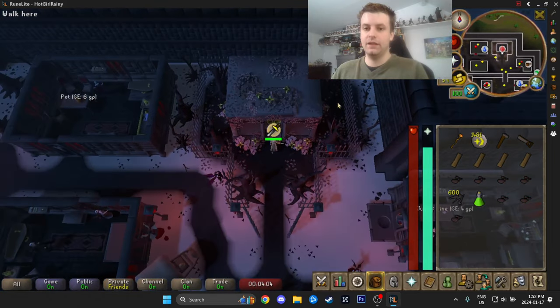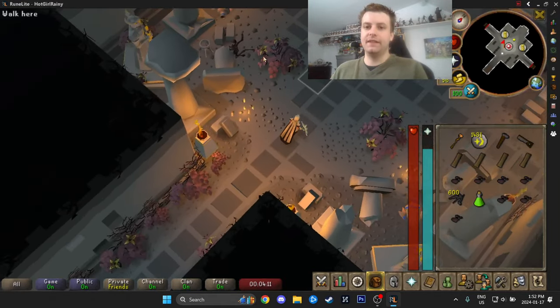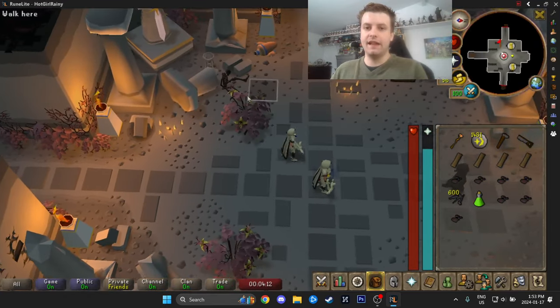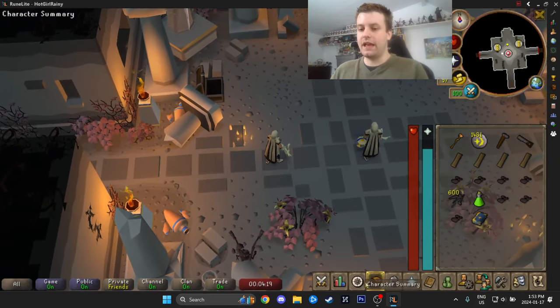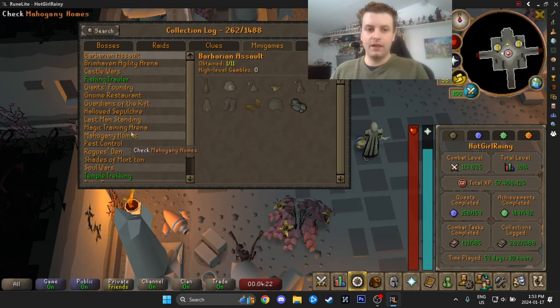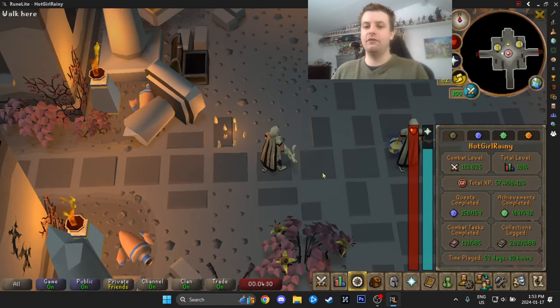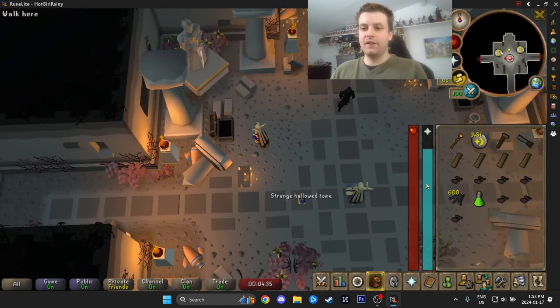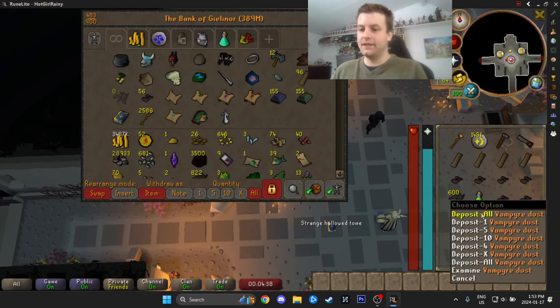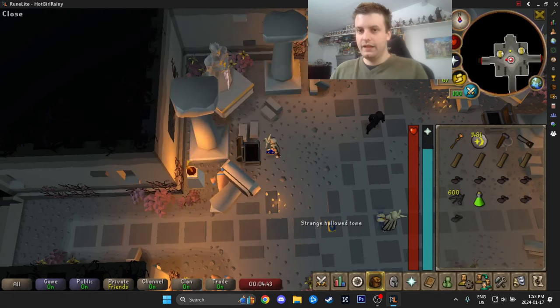We're going to enter here. First thing you do is left-click the skeleton, and he's going to give you a book. This book is like a player-owned house collection thing where you place pages earned from the minigame into it — so make sure you pick up a book and put it in your bank. You also have a bank chest here, so you can deposit any Vampire Dust you picked up that you don't need.